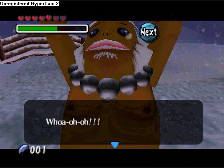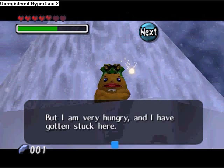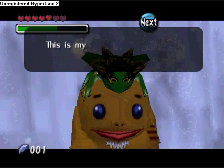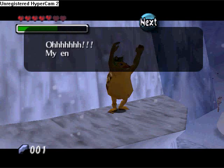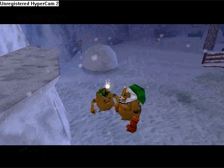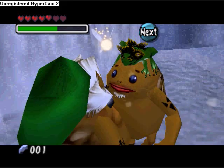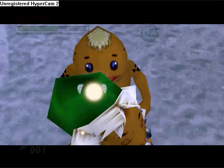So you're gonna bring this meat to that Goron over there. As soon as you reach him, he's just gonna prompt you to give the meat to him, so just throw it at him. Alright, we got the Don Gero's Mask!